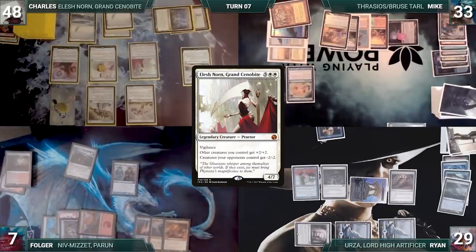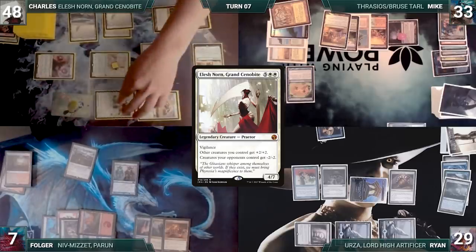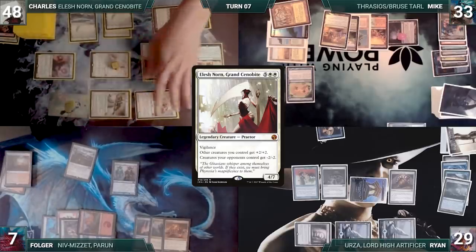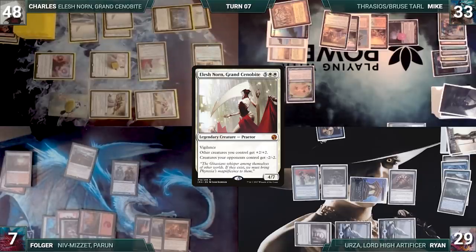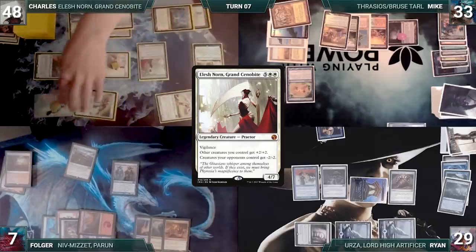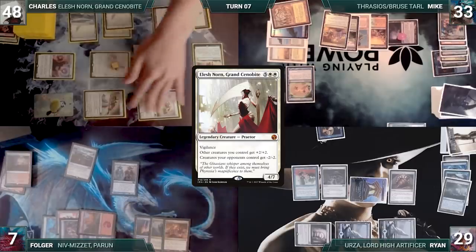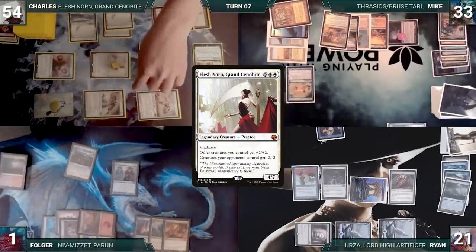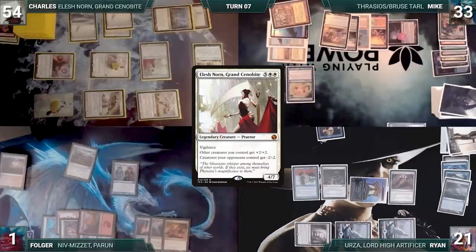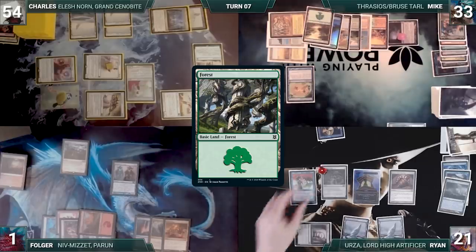Charles draws and moves to combat, attacking Folger with Serra Ascendant and Ryan with everything else. Folger in disbelief wonders what happened to their arrangement. Charles clarifies that he agreed not to kill Folger — this attack only puts him at one life — but he never said anything about not attacking him. They both take it. Charles gains six life, Folger curses Charles's name, and Charles passes to Mike.